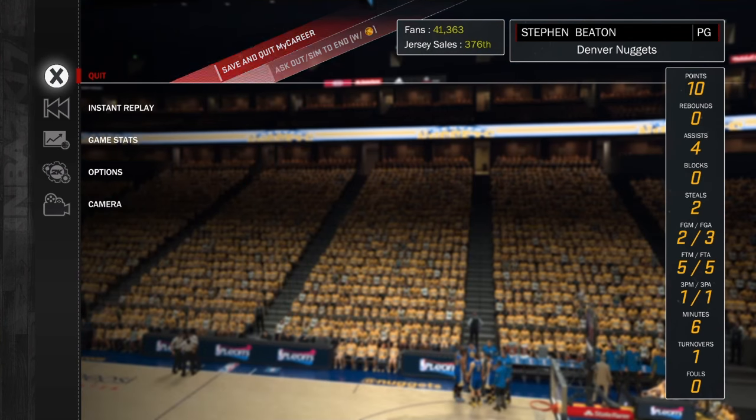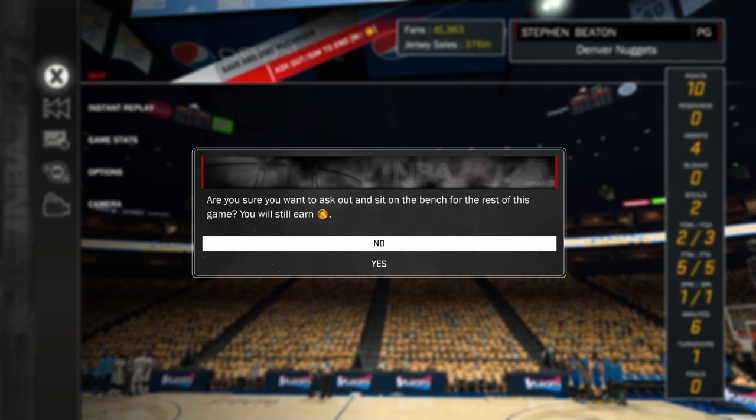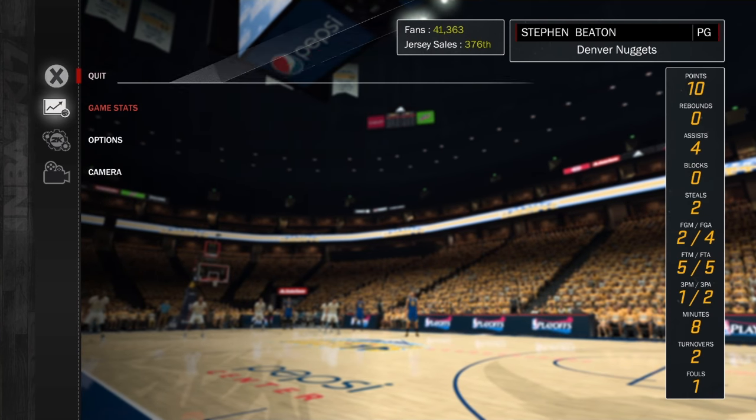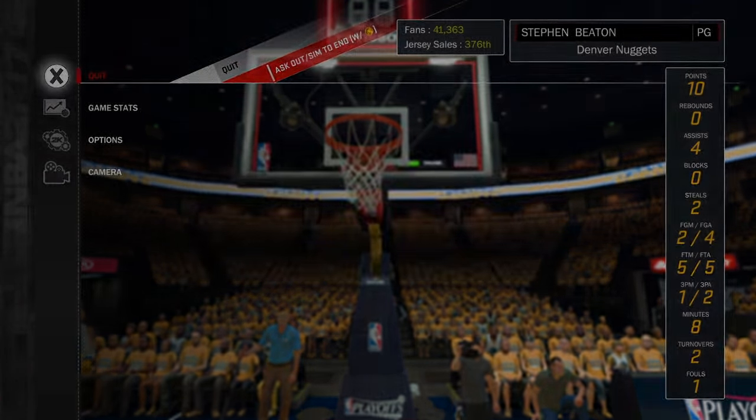You see I have six minutes — down in the corner you're going to ask to sim out, and it says 'Do you want to sit out the rest?' — yes. Spam the options button as fast as you can. It went to six to eight minutes — let's do it again. Yes, spam it again — that went to nine minutes.